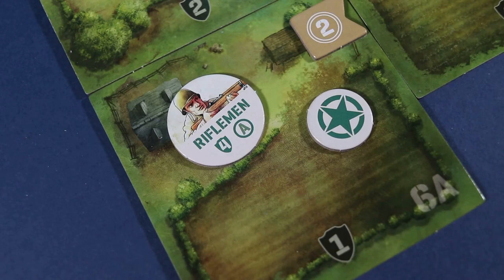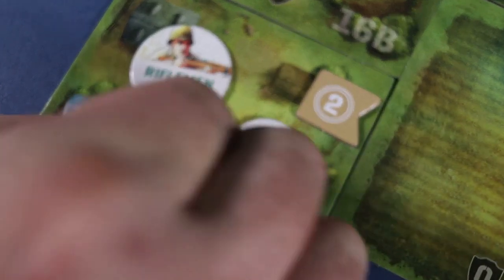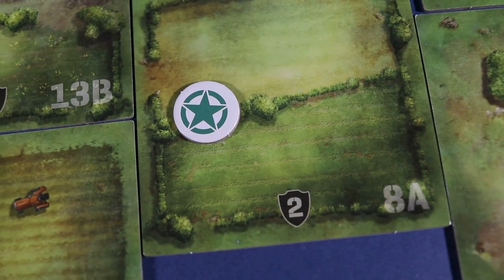Riflemen can use the control action to flip a scouted marker to its controlled side. If an enemy control marker is present, flip it to its scouted side. Controlling a tile with objective points means that side now has those points. That side continues to control that tile even if none of their soldiers are present.